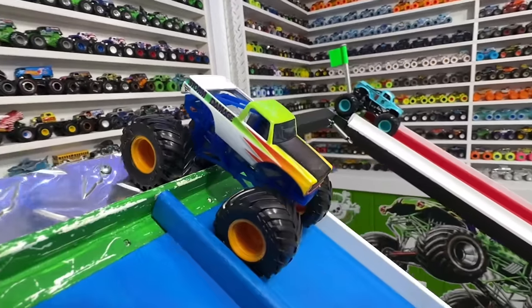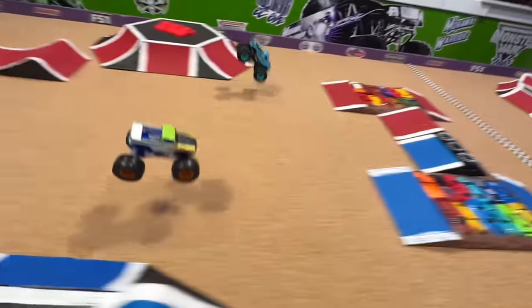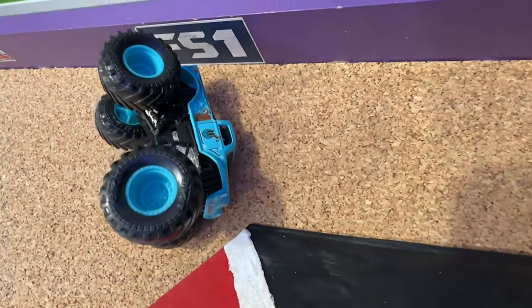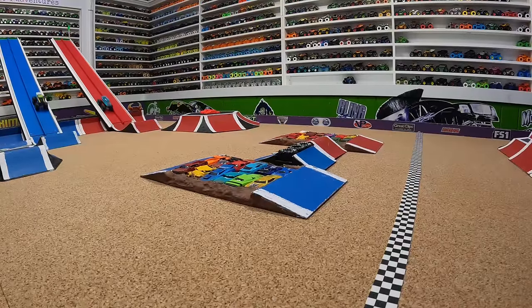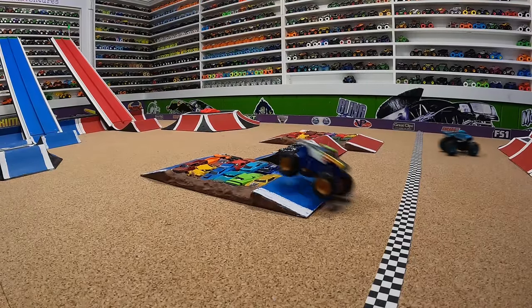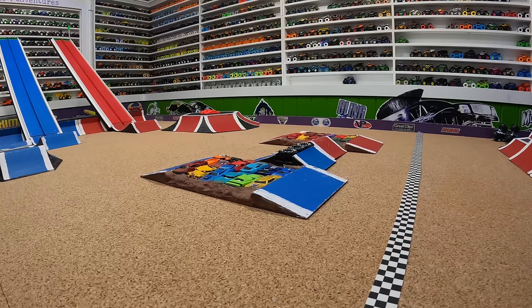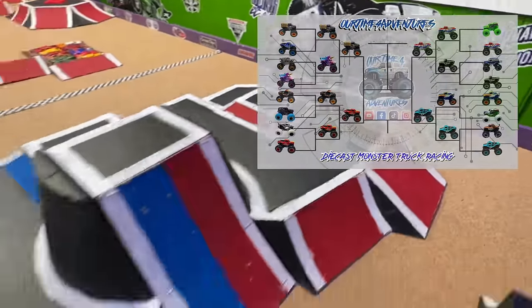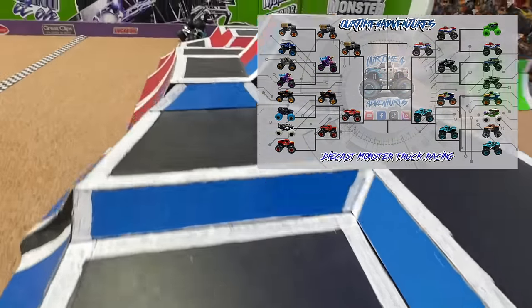Back at the line we have Storm Damage taking on Whiplash. Green flag flies — Whiplash with a huge hole shot coming down the ramp, big jump, Storm Damage is just slow — Whiplash takes the win and then with a huge crash. Let's take another look: Whiplash just so fast coming out of the gates, big jump, smooth landing — Storm Damage doesn't stand a chance as Whiplash goes flying across the line. Whiplash takes the win and will move into the semi-final round.